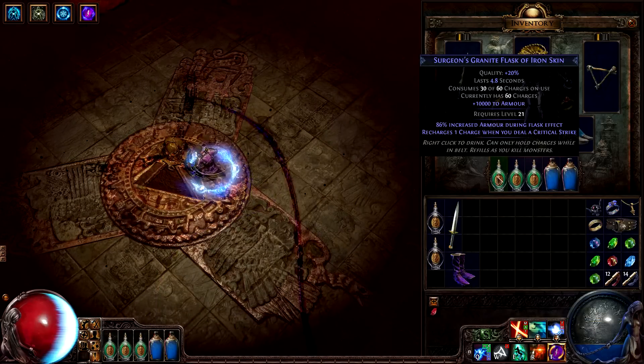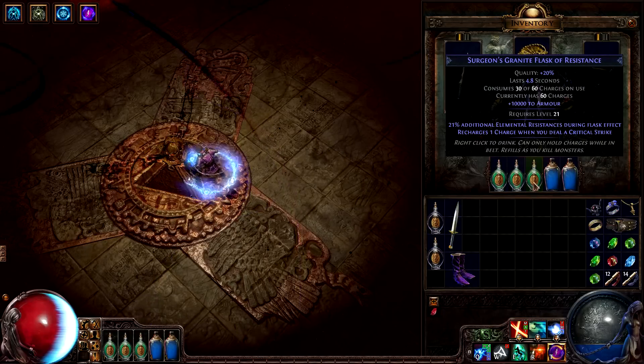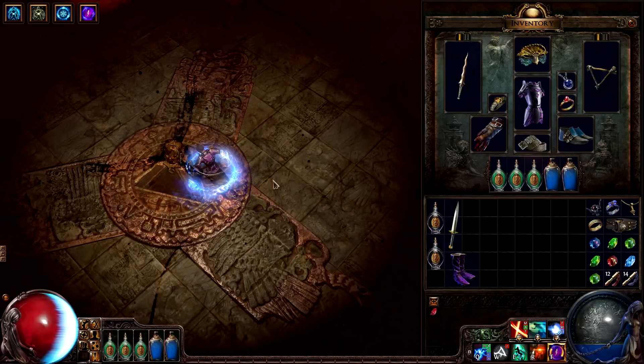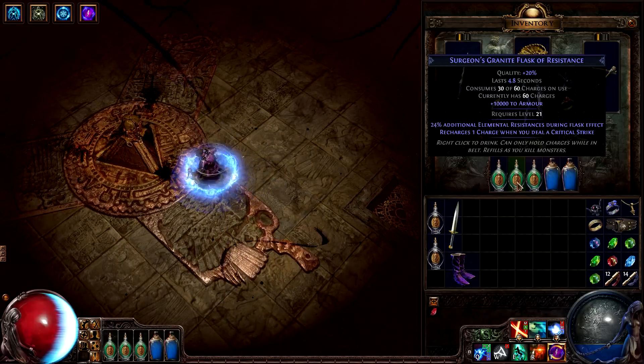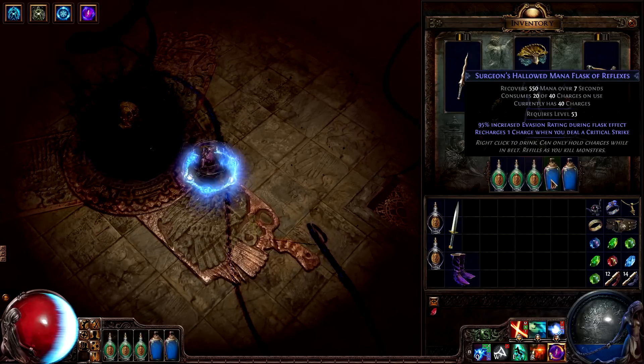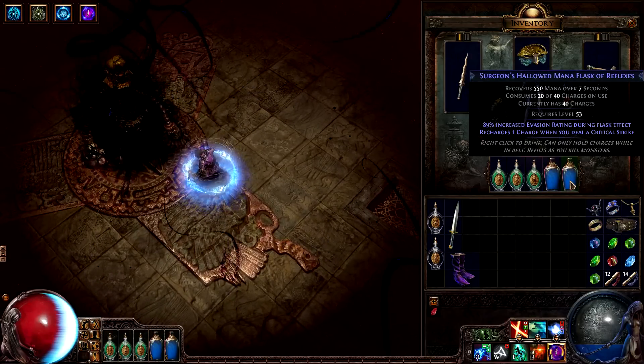He has three granite flasks, which grant a large amount of armor for a short time when used. One of them has a prefix that substantially increases the armor gained. The other two instead grant resistances at the same time as the armor. This choice allows him to pick the appropriate flask type for the type of fight he's in. Both of his mana flasks grant percentage evasion, which is more useful than armor because he has a decent amount of base evasion from his items.